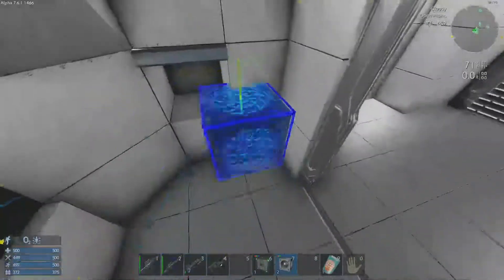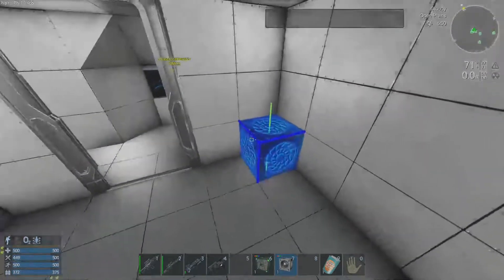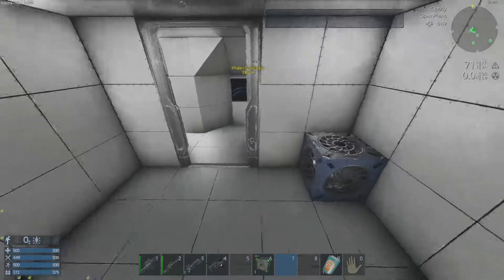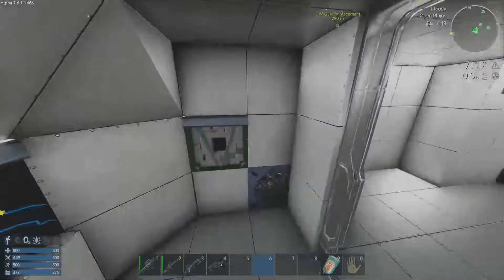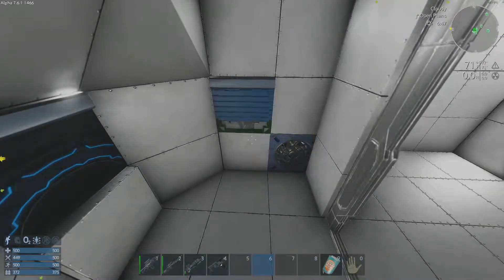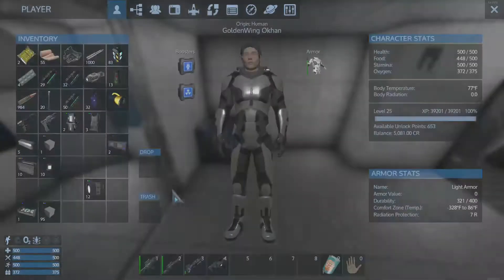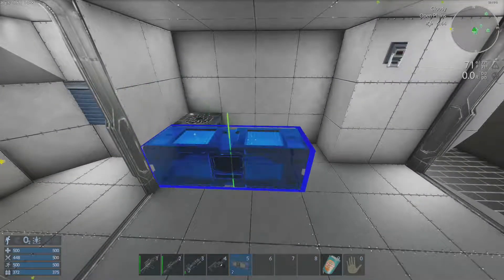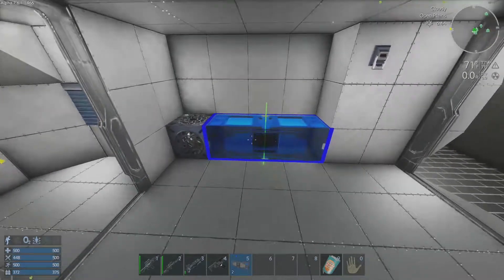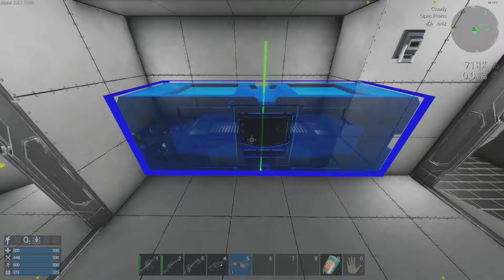Put a ventilator there. I wanna put one here. Looking nice. Get a core. How big are these? Not too big. Okay, we're gonna put two there.